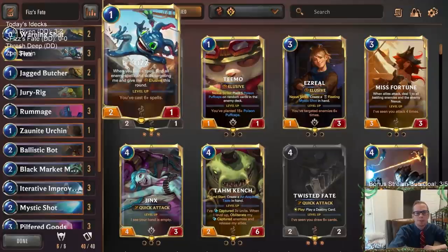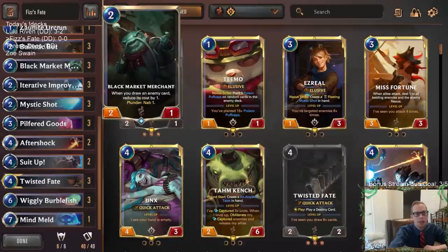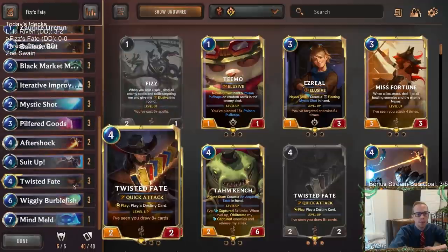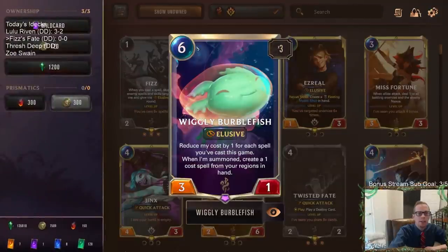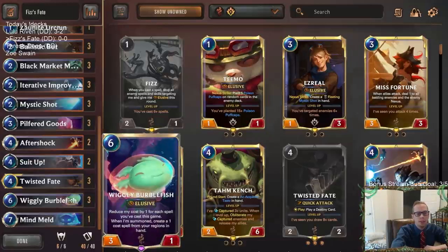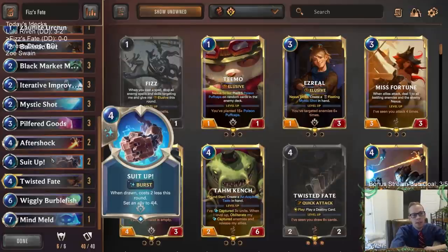The other thing about this deck is it's a very good Iterative Improvement deck because we're playing Wiggly Burblefish. This is a really good reason to play Iterative Improvement — Wiggly Burblefish is a very underrated card. If we can cast a bunch of spells, especially with these Ignitions, and get our six spells cast, this Wiggly Burblefish will cost zero mana because it reduces cost by one for each spell you've cast. So we get a zero-mana three-one elusive that also creates a spell. Then we can copy those with Iterative Improvement and suddenly turn it into a whole bunch of elusive damage out of nowhere.